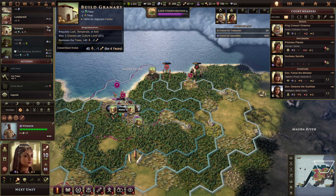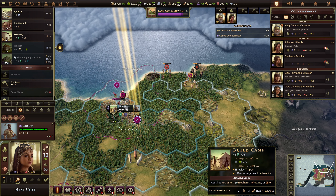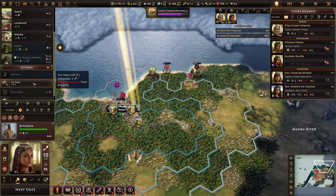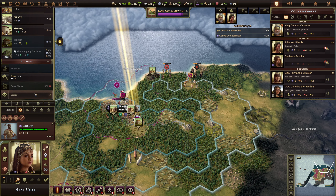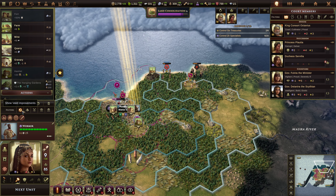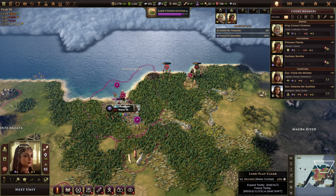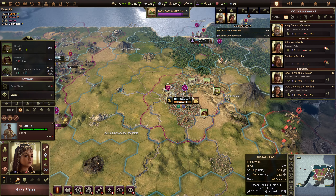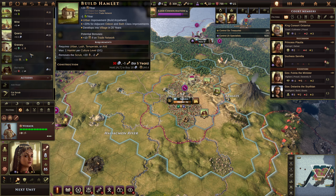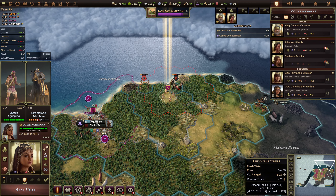I'm going to build a hamlet. We require 30 stone, so we'll have to hold off on that for now. We'll cut some trees. Next unit — our next worker: build barracks, hamlet, mine. We want a quarry here. Get the quarry going. We want to kill these raiders as well.